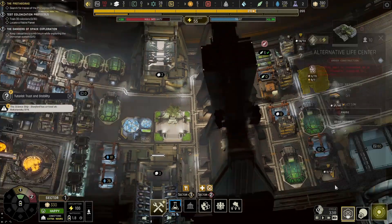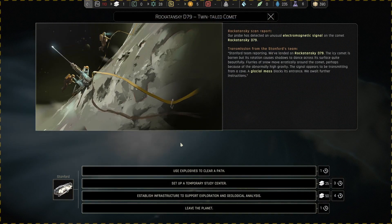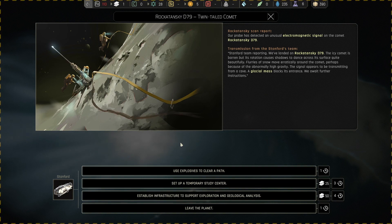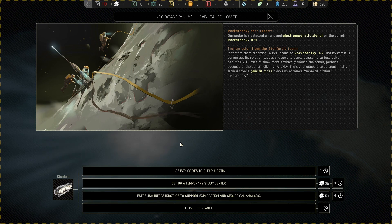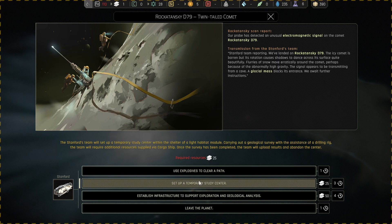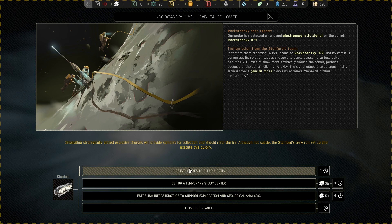A science ship has arrived at its destination. Stanford team reporting — we landed on the Rokitansky D-79. The icy comet is barren, but its rotation causes shadows to dance across its surface quite beautifully. Flurries of snow move erratically around the comet, perhaps because of an abnormally high gravity. The signal appears to be transmitting from a cave. A glacial mass blocks its entrance. We await further instructions. We don't have the resources for that.